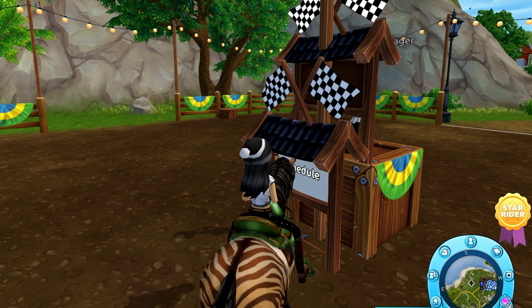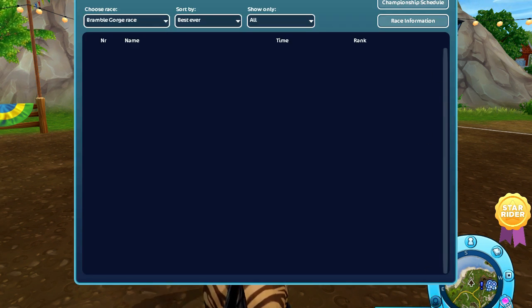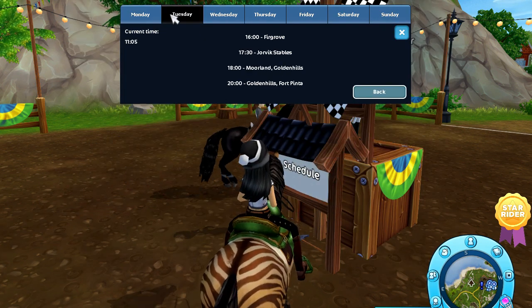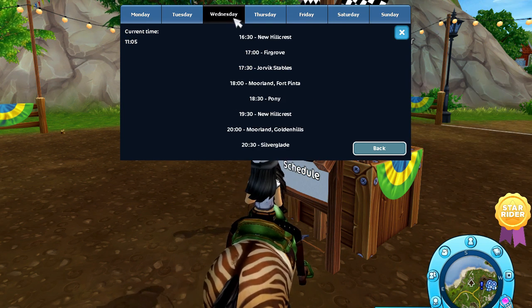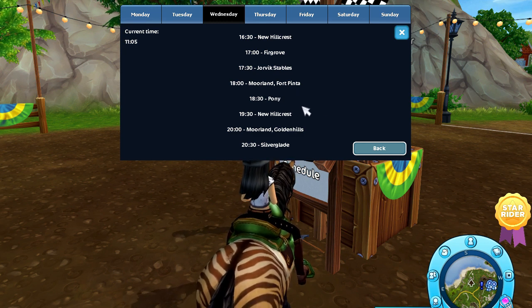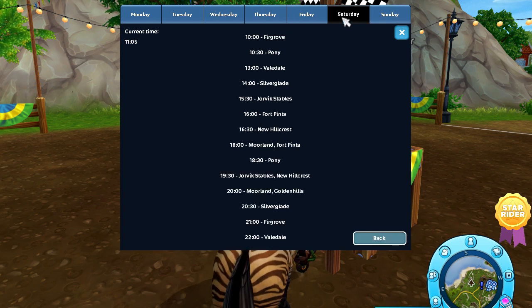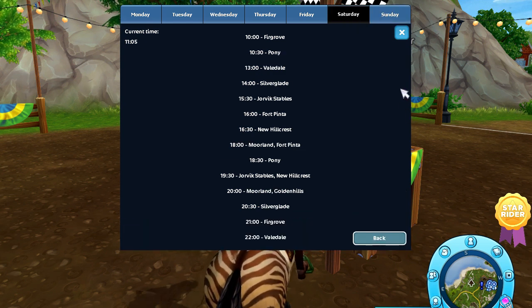There is another way to access the schedule. If you go to the little horseshoe menu, you click on the ribbon, then click on highest scores, and you can click on championship schedule. It also lets you check by days, showing you when each championship is taking place that day. Today we have championships at new Hillcrest, Furgrove, Jorvik Stables, Moorland, Fort Pinta, Moorland again, Golden Hills, and Silverglade. These are very handy so you can always know when each championship takes place and organize yourself a lot easier.